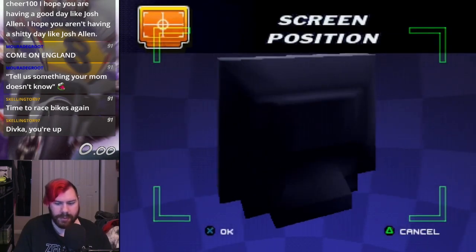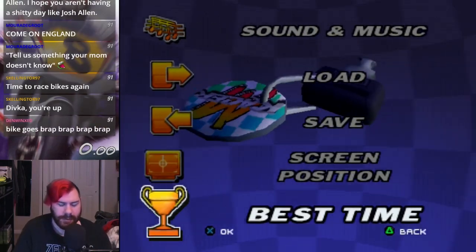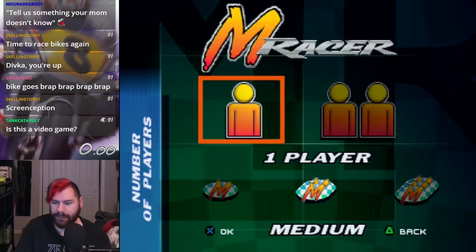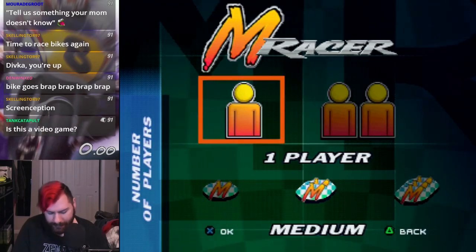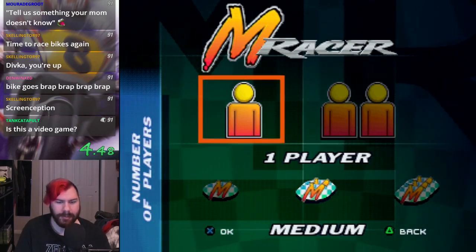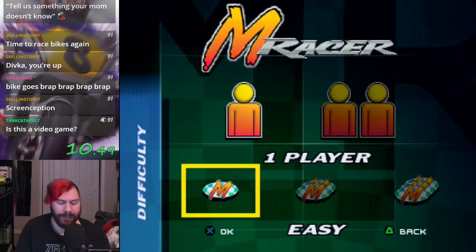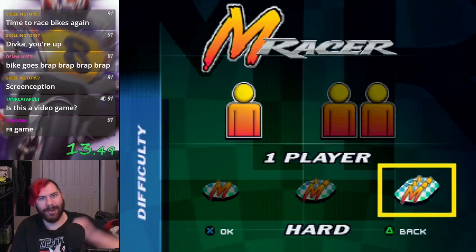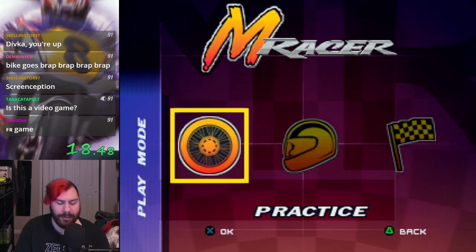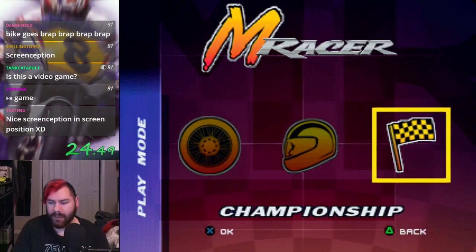We have load and save, screen positioning, and we can look at our records. That's all we get for options. So let's just start. This feels very much like an arcade game with its menus and selections. We have one player and two player - I can't choose two player because I only have one controller. We have three difficulty options: easy, medium, and hard. I'm a hardcore gamer so I'm going hard. Then we have our race modes: practice, a single race, or the championship, which is what we're going to be doing.